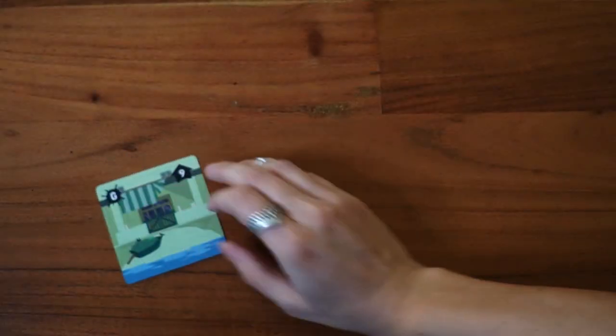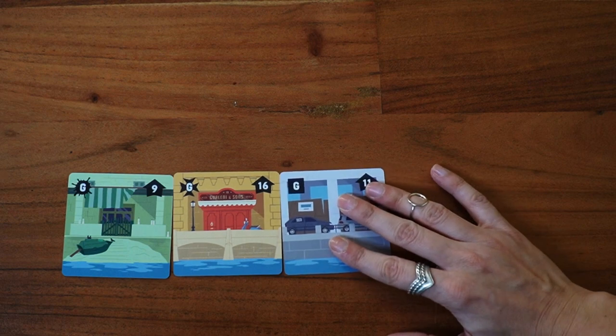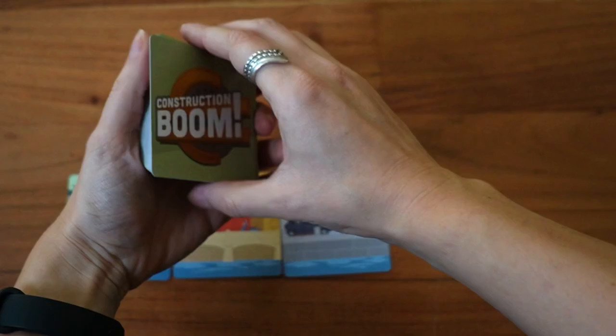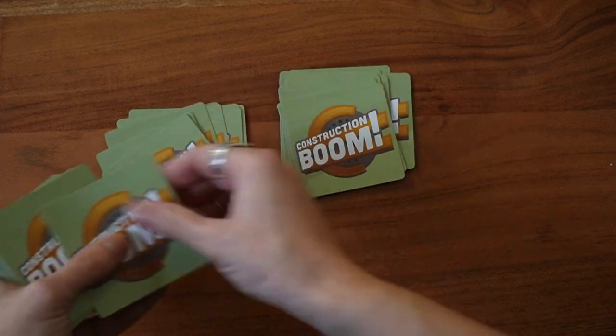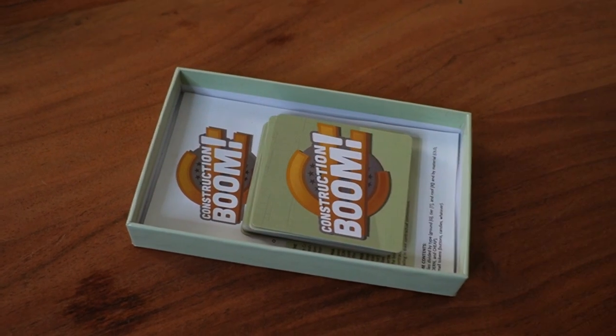Let's have a look at each phase in detail and start with the setup. To start, you randomly pick three tiles of the ground type, making sure they're not all of the same material, and you place them face up between the two players. The rest of the deck is shuffled and you deal 10 tiles randomly to each player. The rest of the tiles won't be used in this round, so you can put them aside and you're ready to start the round.